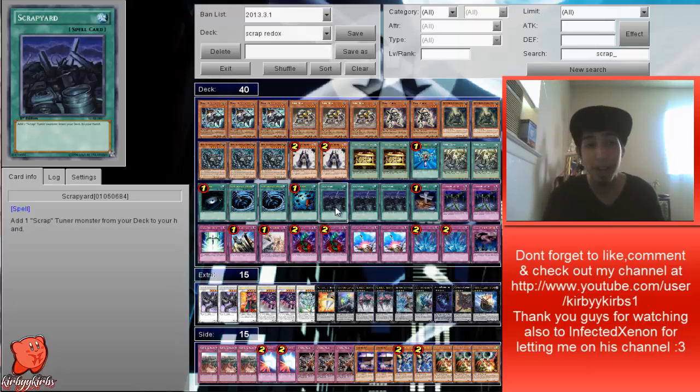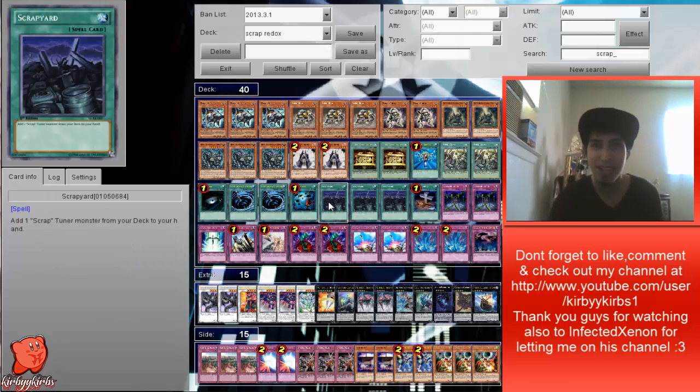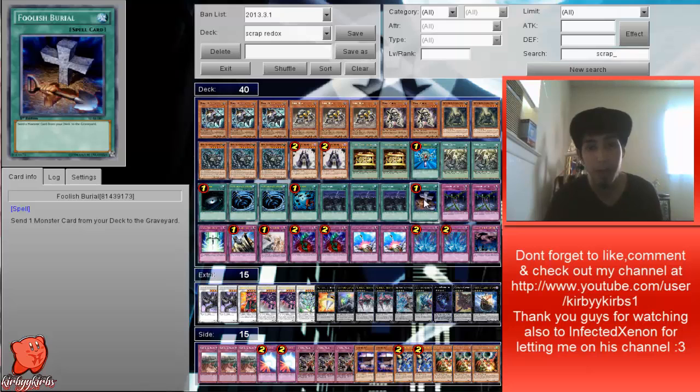We're running Dark Hole, double MST, Heavy Storm, and triple Scrap Jar. For those wondering — yes, Scrap Jar is broken, but you can only search out scrap tuners, not any scrap monster. I always thought you could search out Scrap Chimera, but you can only search scrap tuners, so it's a little balanced. I wish it didn't have that restriction. We're also running one Foolish Burial.